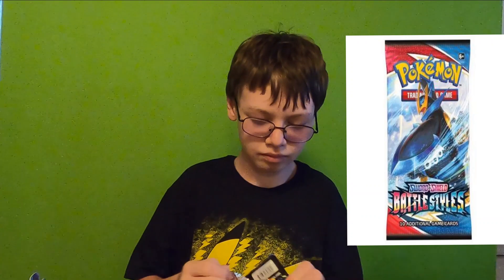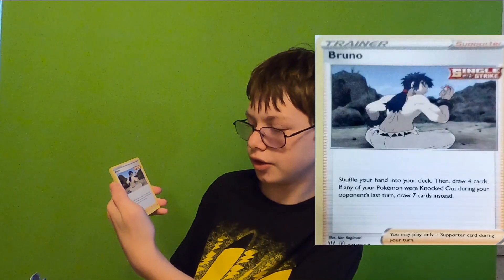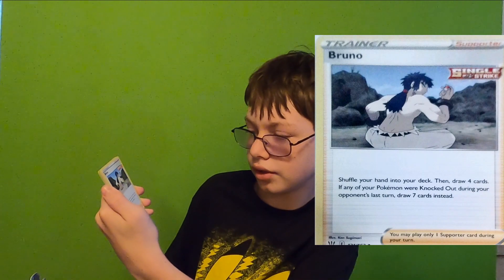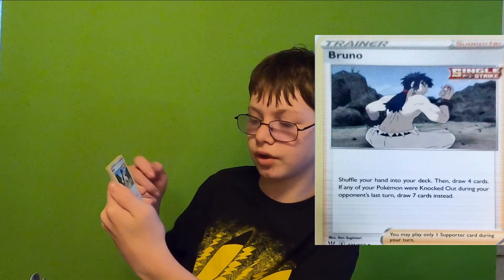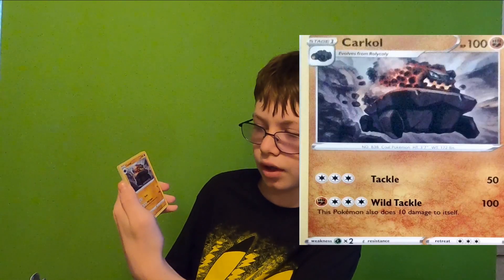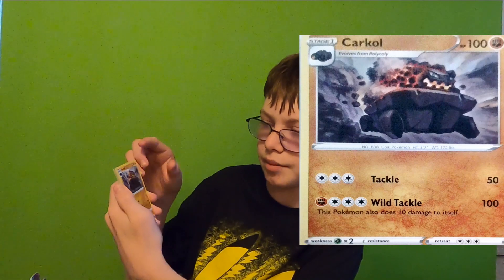Let's start off with this Empoleon pack. I can't remember the pack trick to these ones, so four to the front. Grass energy. Bruno — shuffle your hand into your deck, then draw four cards. If any of your Pokemon were knocked out during your opponent's last turn, draw seven cards instead. Karkole — Tackle for 50, Wild Tackle for 100. This Pokemon also does 10 damage to itself. Pignite — Ram for 30, Combustion for 90.